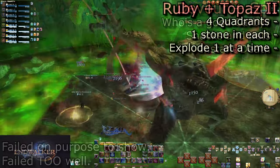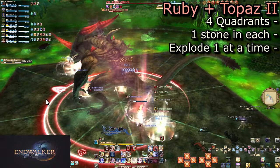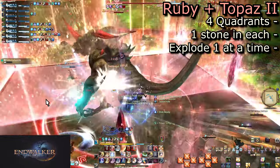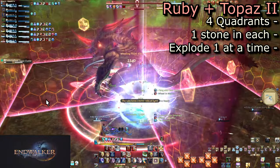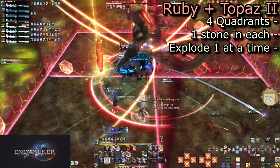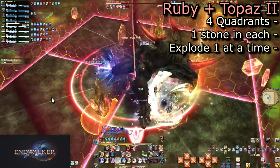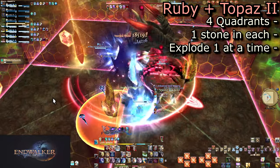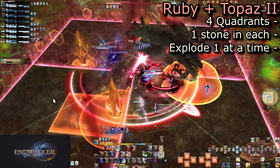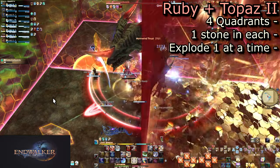His final mechanics are iterations of things we have already seen, but all thrown in at once. First is a second version of Ruby Glow and Topaz Stones. This time, the Topaz Stones will be placed one at a time. They function the same, exploding each area they are in. However, all four quadrants have a stone, so you must dodge from one into another where the explosion has already happened. Dodge from either of the adjacent quadrants into where the first explosion is. Make it quick.